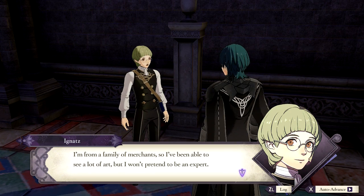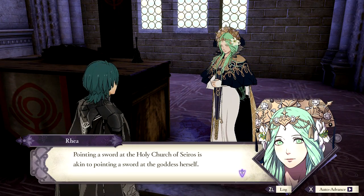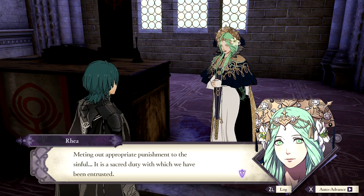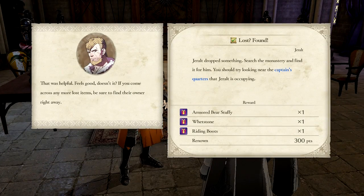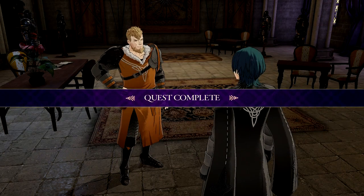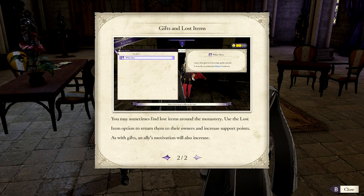Do you know a lot about art? I'm from a family of merchants, so I've been able to see a lot of art, but I won't pretend to be an expert. Pointing a sword at the Holy Church of Seiros is akin to pointing a sword at the goddess herself. Meeting out appropriate punishment to the sinful is a sacred duty with which we have been entrusted. Gifts and lost items — use the gift option to increase your support points with others by giving them things they like. The gift will also increase an ally's motivation. They sometimes find lost items around the monastery — use the lost item option to return them to their owners and increase support points.